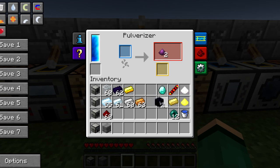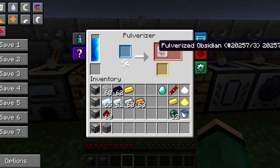The first thing you're going to want to do is pulverize four obsidian — go get four obsidian, throw it into your pulverizer, and you'll get pulverized obsidian.